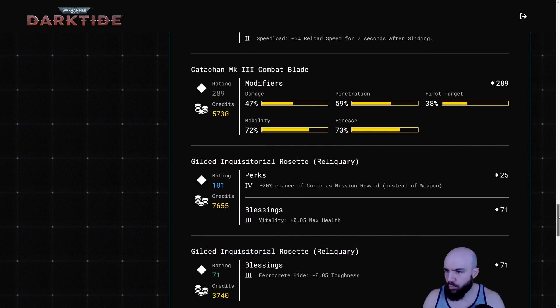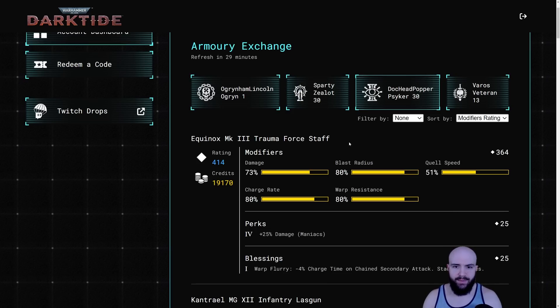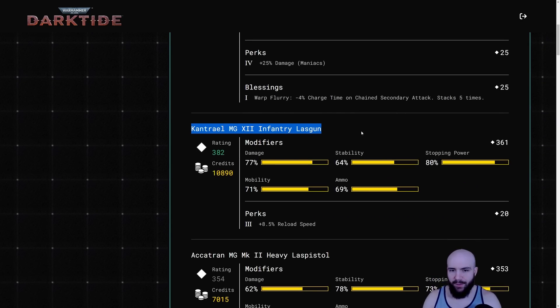It is a huge boon to you, the player. When you are looking at this, you're going to want to be looking for anything that's item rating 350 or higher — that's absolutely crucial. Let's take a look at my Psyker. He's got a Trauma Force Staff on him — no one's ever going to use that. Next one: Infantry Lasgun Mark 12, at 361 modifier. Good damage roll, stability doesn't really matter for the Lasgun, 80 stopping power, good mobility.